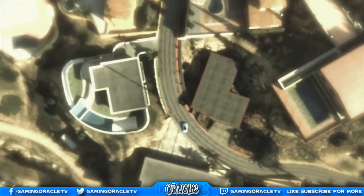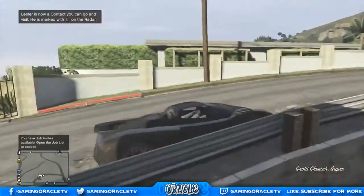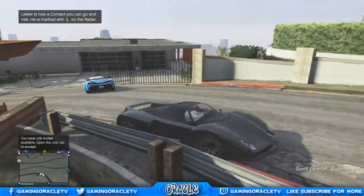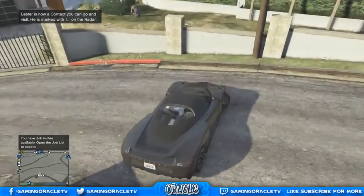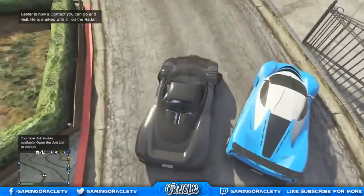Once you get into free mode, you should have the car, and your personal vehicle should also arrive. Down in the description will be a link showing you how to get this actually into your garage, because you do need to do another glitch for that — or you can just keep doing this to get a Turismo or whatever you need.